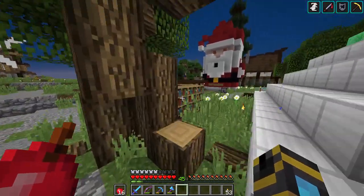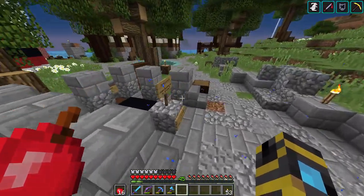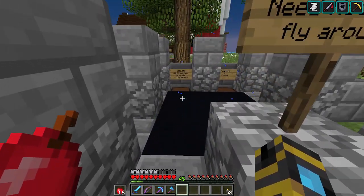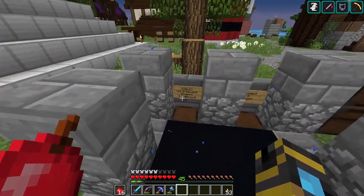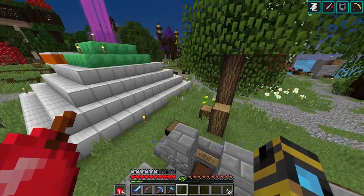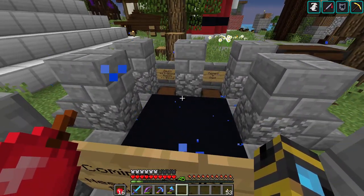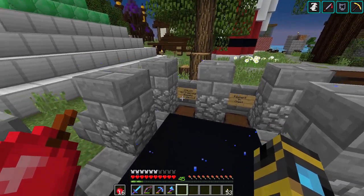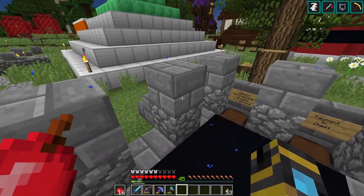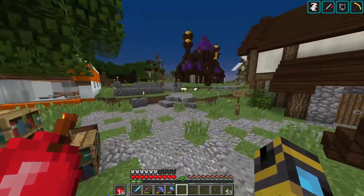The reason I wanted to come to Sea Haven is because of this right here — we have a new shop coming to town. Coming soon: need rockets to fly around? BJW is opening up a rocket shop — 64 three-second rockets for one diamond. That is a steal and I will have to take him up on that. I'm running pretty low on gunpowder. I was thinking about making a mob farm near my base, but now that we have a shop selling rockets, I might not need to worry about that.